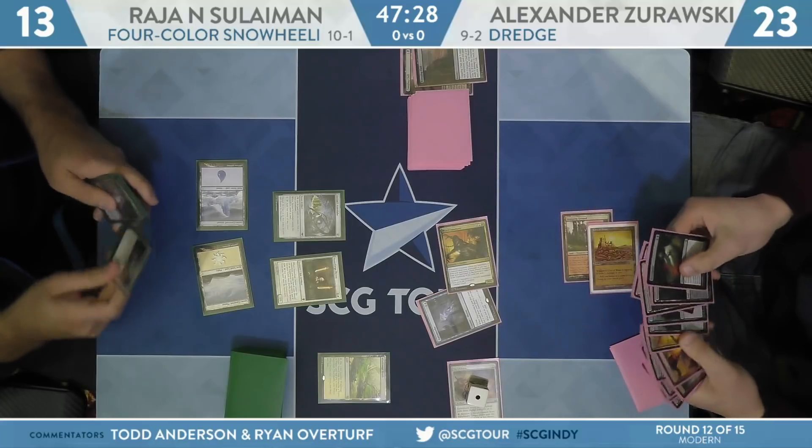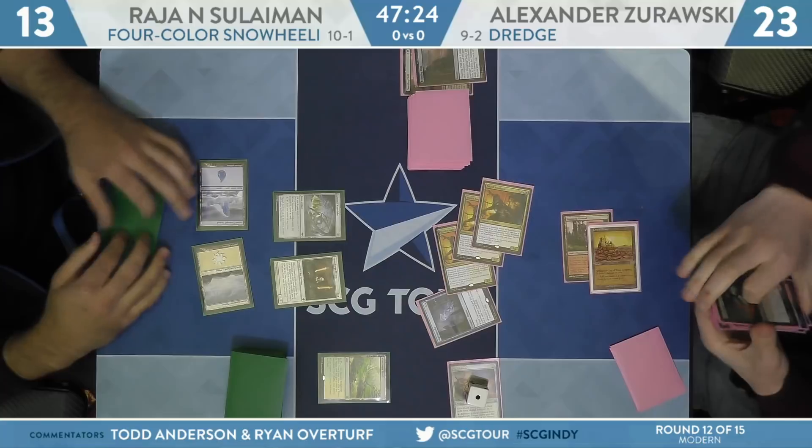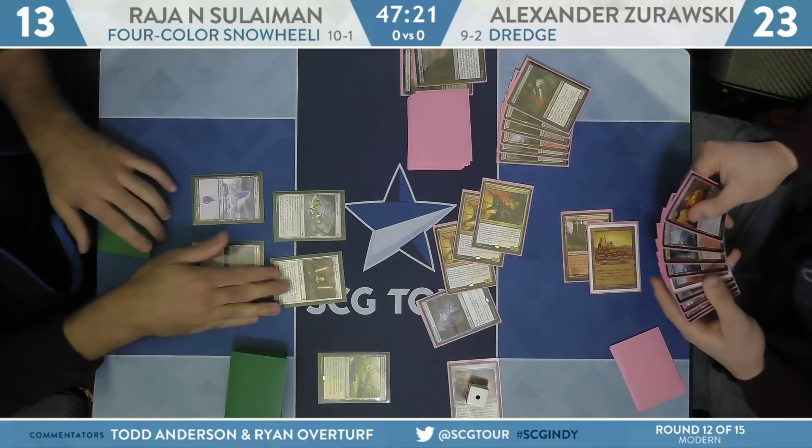Hitting that Narcameba is basically a perfect hit off of the Cathartic, because it allows them to bring back all these Prized Amalgams — three coming back this turn. Two Creeping Chills triggered and a Conflagrate in the graveyard with Life from the Loam. Rajah going down to 13, Zorowski to 23 off of that second Chill, and here come three Prized Amalgams.